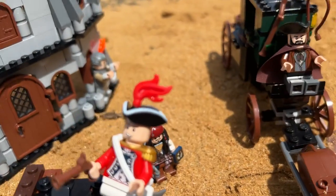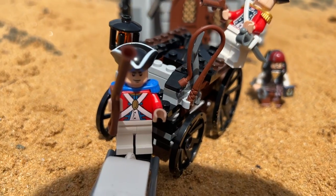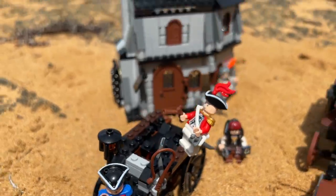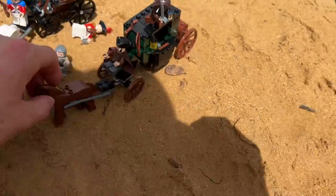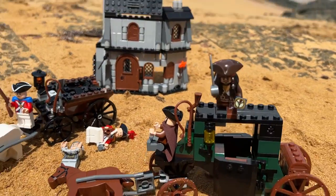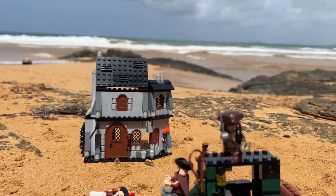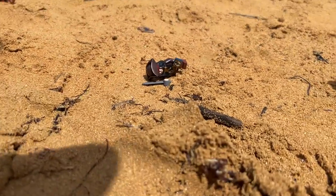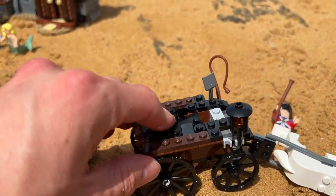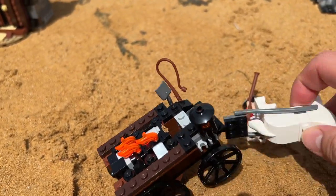We got Jack Sparrow escaping from the Colonial Guards — these British Guards are super unique. Some of the best parts of this set: Jack is about to hop off and onto this passing carriage, but he gets flung away. This carriage is able to flip up and you can see it's burning on fire, which will frighten the horses and they will run away.